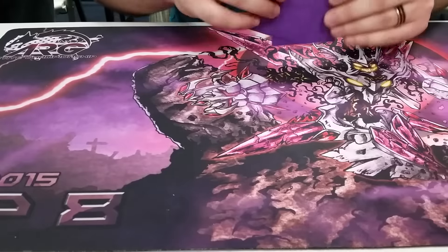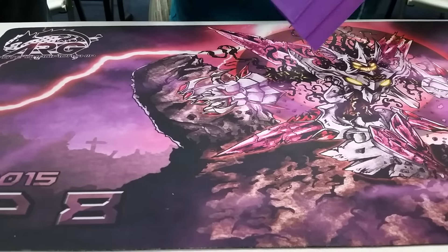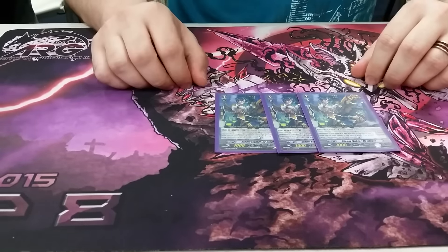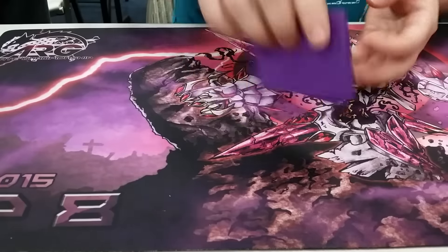To round off the grade one lineup, I run three Steam Fighters Urinans. Their skill is on Generation Break 1: whenever I move an opponent's rear guard back to the bottom of their deck, I get a Counter Charge 1, which helps with unflipping my Counter Blasts.